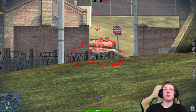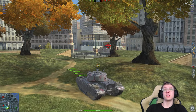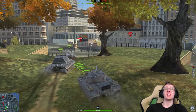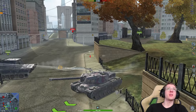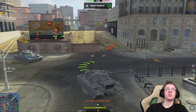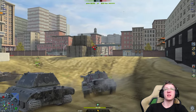We have a BZ-75 in front of us and we're going to aim right on his lower plate. Unfortunately the shell goes just a little bit high. Something worth noting about both the E3 and the E4 is that they feature very troll guns and they like to derp a lot, which can be quite annoying. We aim on the lower plate of the BZ again, and our ridiculously high heat pen butters right through his lower plate. We then spot the enemy E5 and get a 550 shot into his tank before moving up.